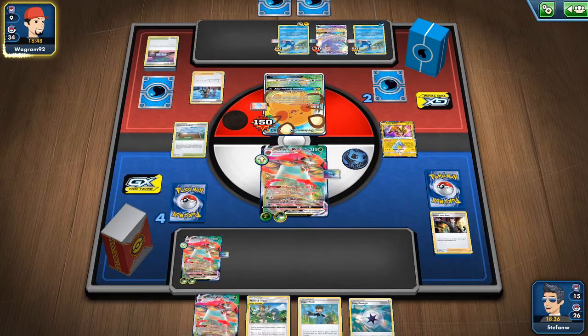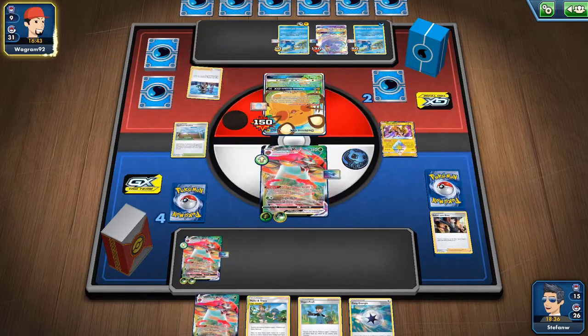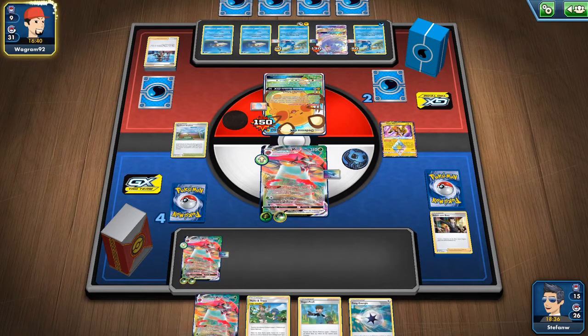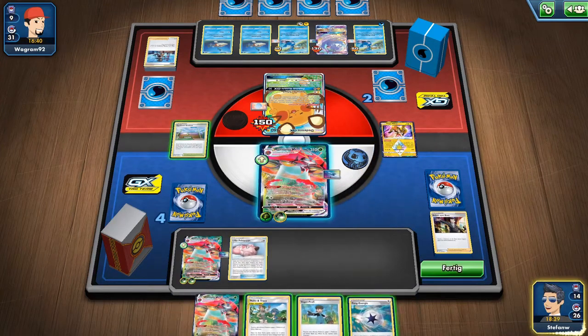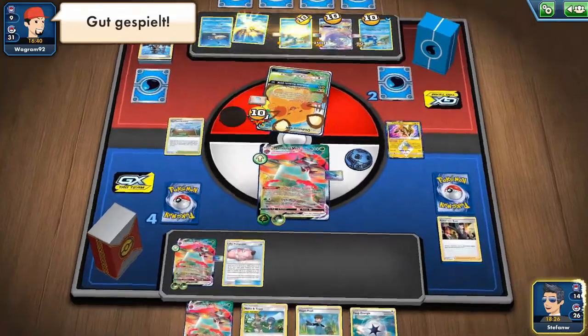Our starting hand is pretty good — we have Snorlax, Orbital, and a Pokédoll to get another Orbital out, plus a Crushing Hammer. It's not Inteleon — it's the Arrokuda/Cramorant deck, which is also new due to the Vivid Voltage release. The strategy is simple: they want Cramorant active and to bench as many Arrokuda as possible.